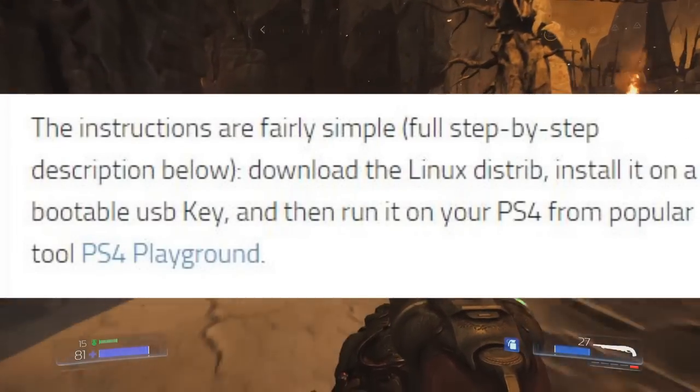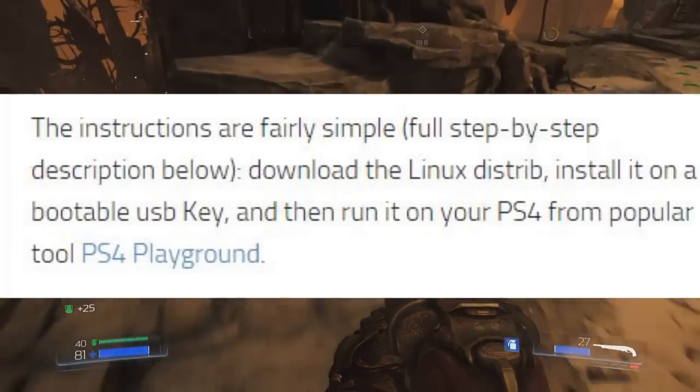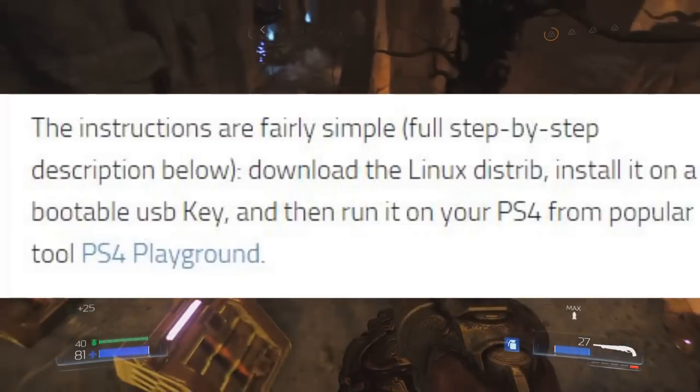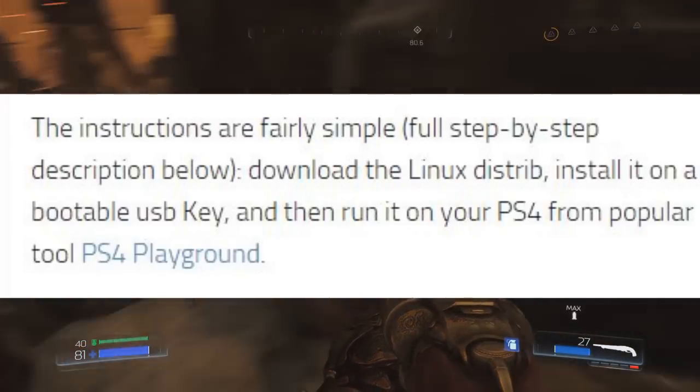The instructions are fairly simple — full step-by-step description below. Download the Linux distribution, install it on a bootable USB key, and then run it on your PS4 using the popular tool PS4 Playground.